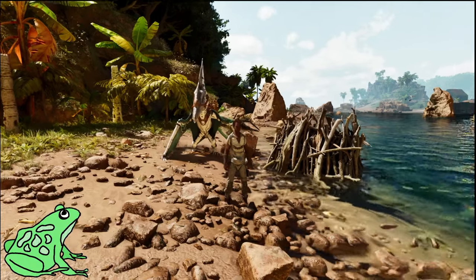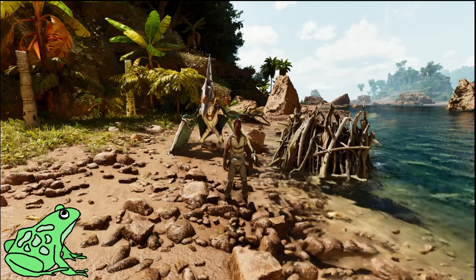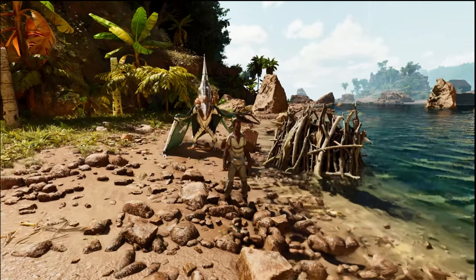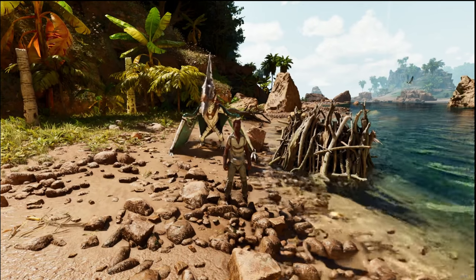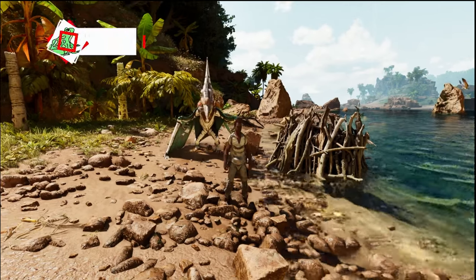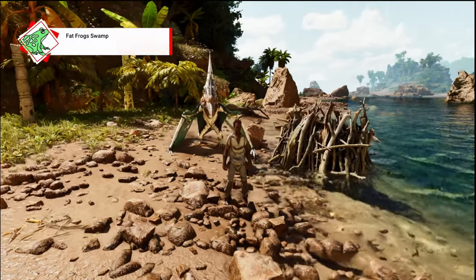Hi everybody, it's FatFrog and in this video I'm going to be showing you where to find beaver dams and castroides on the island map of Ark Survival Ascended, so you can get yourself all that free cementing paste and other resources. The coordinate system is a bit different than Ark Survival Evolved, and if you're looking for that game's castroide locations, I do have a link to that in the description. At the end of this video I'm going to show you what to do if you can't find any beaver dams on the island map.